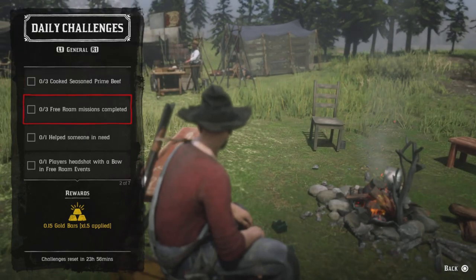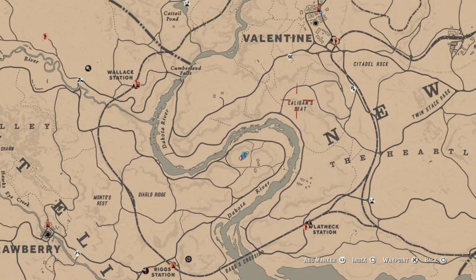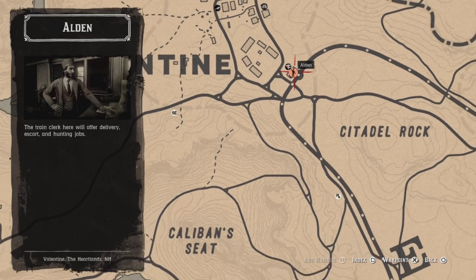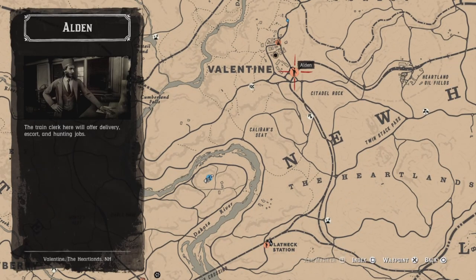Three free roam missions completed - if you look at the map throughout, you'll see a little guy in a little orange or pinkish circle. There's Aiden, and they're throughout the map. Just go ahead and do three free roam missions and that challenge will be completed.